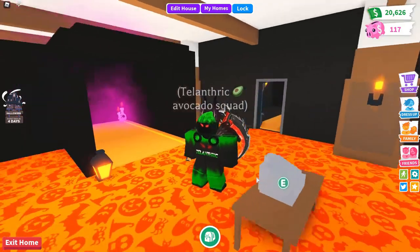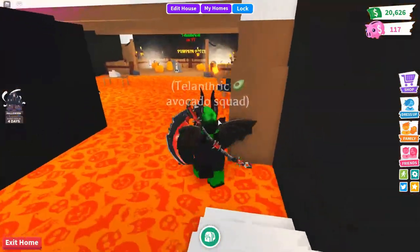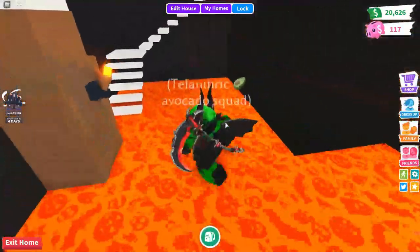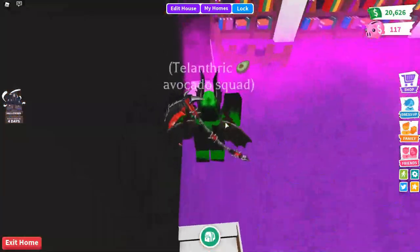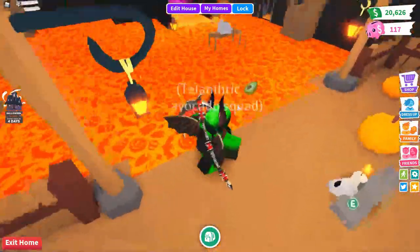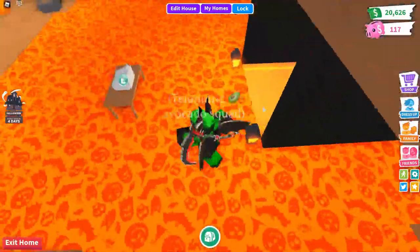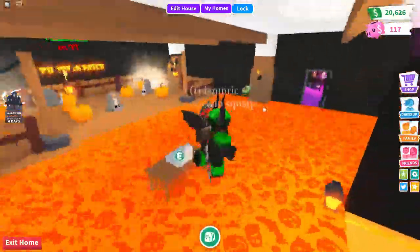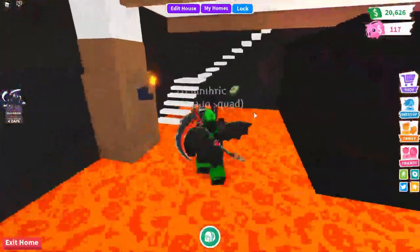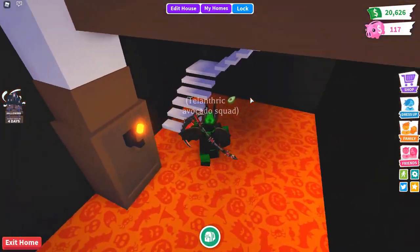It's great that cash registers are back because when they weren't here, the only other ways to give or get money were a lemonade stand or hot dog stand, which you'd either have to spend Robux to get or have someone trade you one. You couldn't really give other people bucks or get bucks from other people without someone spending Robux.